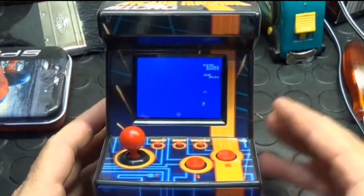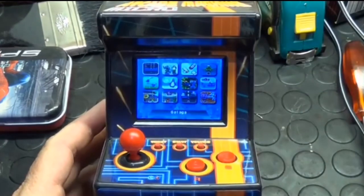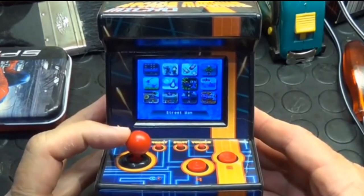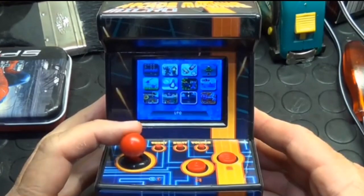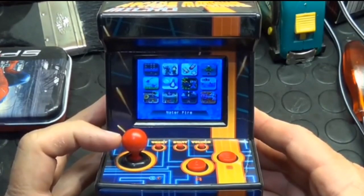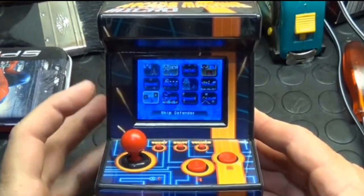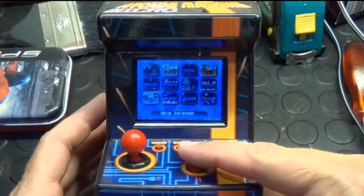That's enough of Galaga. Let's try something else. You've got Streetman, Super Shooter, UFO, Water Fire, and Ship Defender. Let's see what the hell Ship Defender is about.